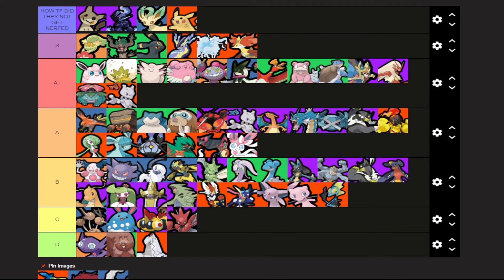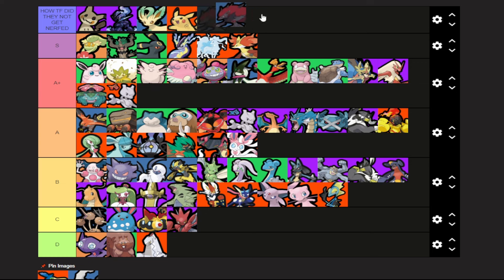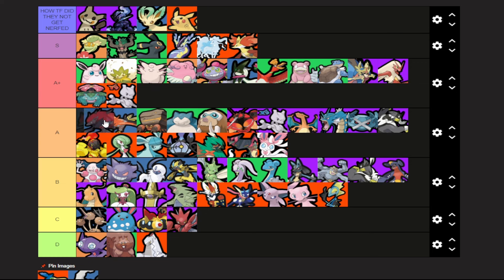Zoroark got a cooldown buff to Night Slash and Night Slash Plus — a second knocked off each of those — and Feint Attack, the bedroom move, got a pretty sizable damage buff. That is a little bit crazy. Zoroark stays in A tier. You can talk me into A plus, but Zoroark is a character that heavily depends on the person playing it. If you don't know what you're doing it won't do anything, but if you have a cracked Zoroark it feels like one of the craziest things in the game. Splitting the difference and keeping it in A.